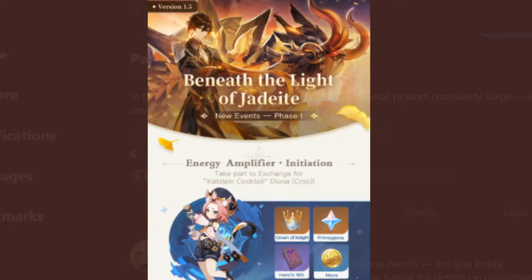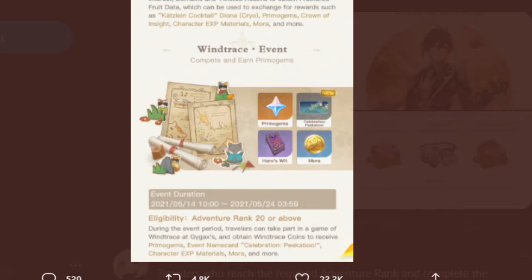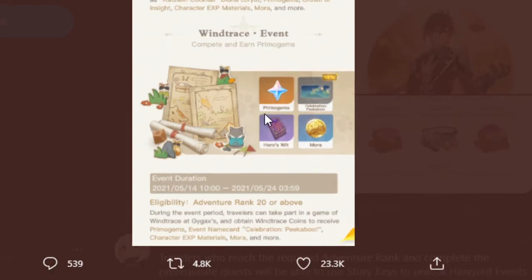Scrolling down, there's also a Wind Trace event. The event duration runs from the 14th of May to the 24th, and you need to be Adventure Rank 20. During the event, travelers can take part in a game of Wind Trace and obtain Wind Trace Coins to receive Primogems, an event namecard, character XP materials, and Mora.